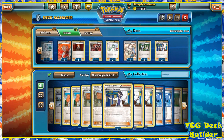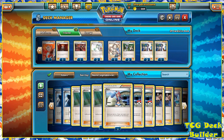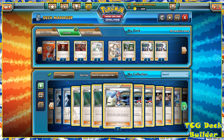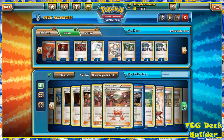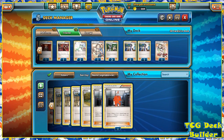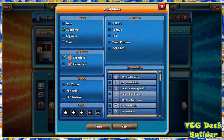Professor Sycamore — I'm going to put four in there. Shauna is a decent enough supporter; eventually N will be out of the format this upcoming summer, and Colress will be gone too, so Shauna and Professor Birch are going to start coming in. Skyla — I don't really feel the need for it in this deck. I do like to run one Teammates in almost all of my decks now. Zerosic I've started running as a one-of in my Plasma deck to get rid of Team Flare cards, but not for this deck.